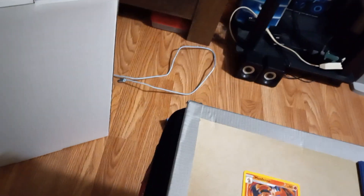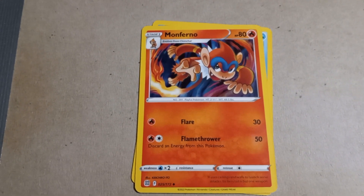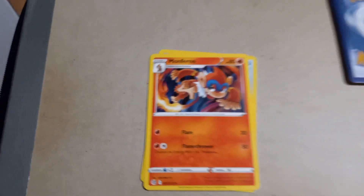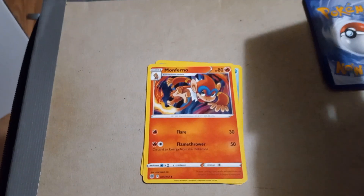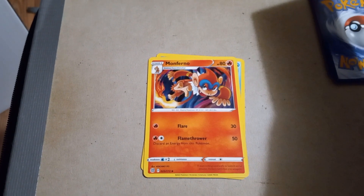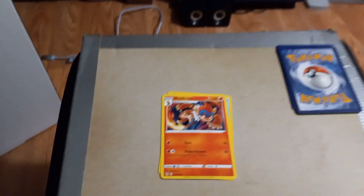Next up we have Monferno with Flare and Flamethrower. Hans gets the flamethrower — I forget how that meme goes, I think it's like flame warfare or something. Whatever, I was trying to make a funny but it backfired because I don't know what I'm saying.